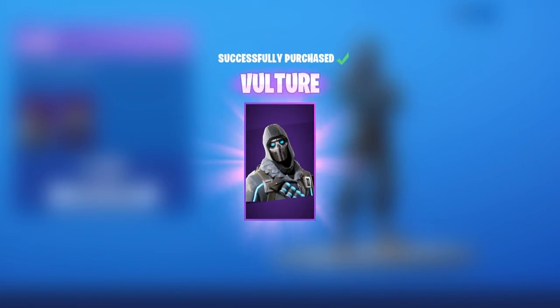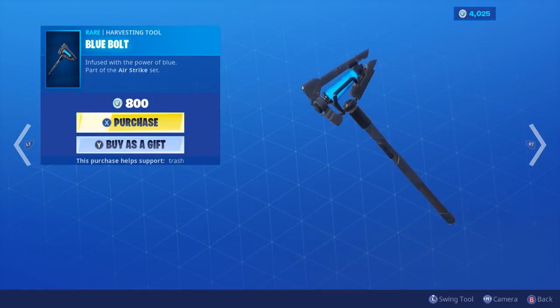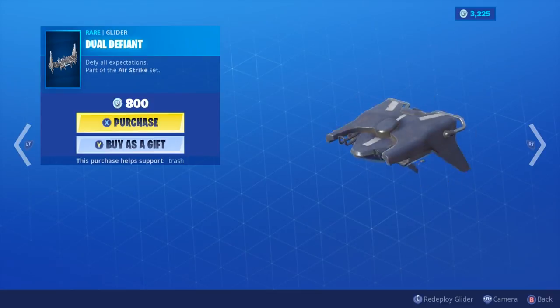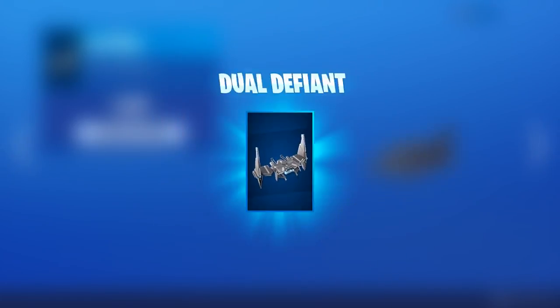Let's purchase it right away and see if there's anything else that's new. The Blue Bolt — we're gonna have to check that one out in game, as well as the new skin and back bling and a new glider as well. Since I have the V-Bucks I guess I'll buy it.